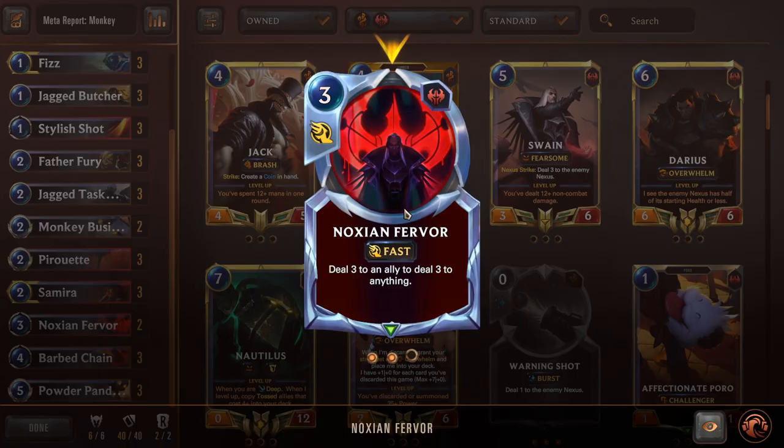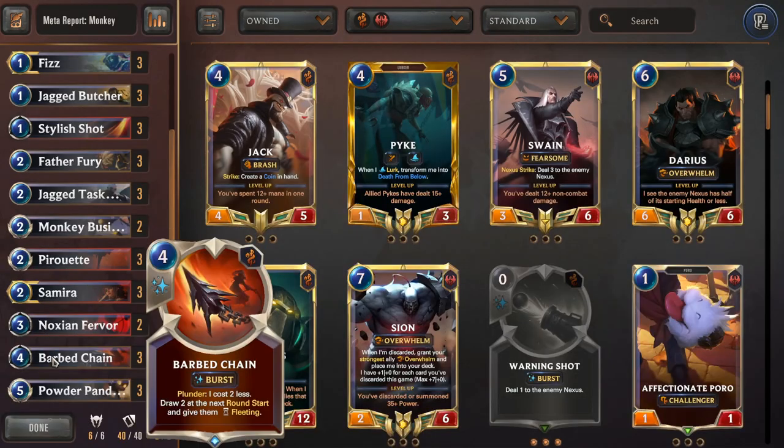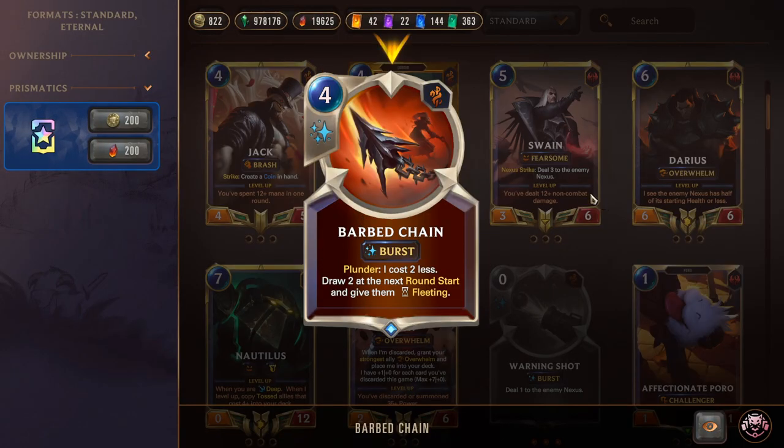Double Noxian Fervor: a clean way to close out games if the opponent taps out — quick three damage finisher. If you target a Monkey with it and it resolves, that's four damage, which is basically a Decimate at Fast speed. Triple Barb Chain: Plunder, costs two less — so a two-mana Burst-speed draw two at next round start, given Fleeting — Fleeting never really matters since we play the cards out anyway. Really insane refill, especially for Fizz/Samira.